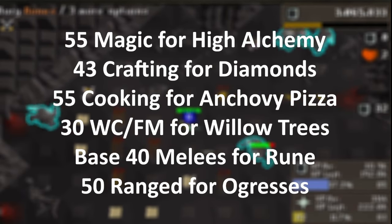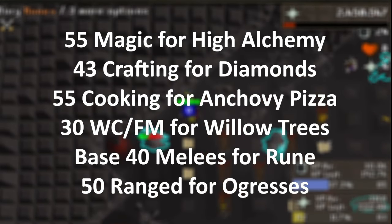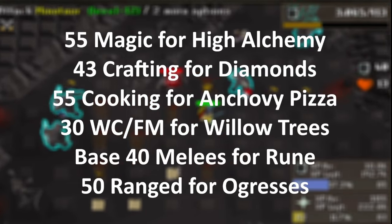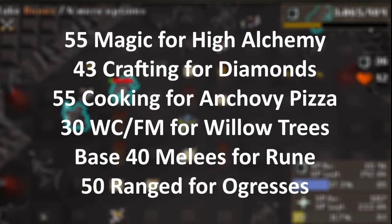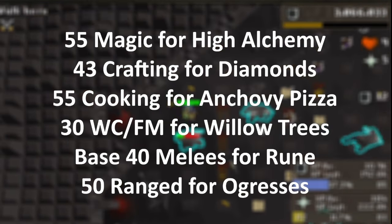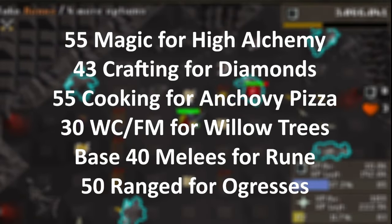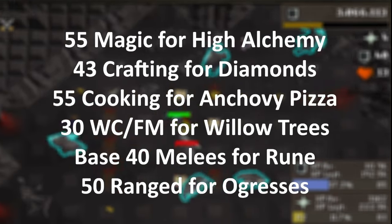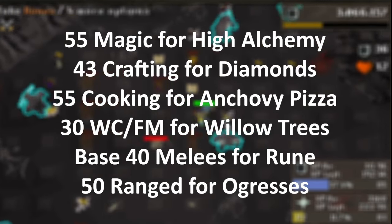Training cooking to 55 unlocks the best food in free-to-play, the anchovy pizza. This is the best food item for eventual wilderness activity. You can start by net fishing and cooking shrimp and anchovies at any available net fishing location. I personally recommend net fishing with an axe at World 301 Draynor Village and completing forestry events for some early woodcutting. At 20 fishing and cooking, you can switch over to fly fishing trout and later salmon at 30 fishing. I recommend the Barbarian Village fishing spot since there is a permanent cooking fire nearby.